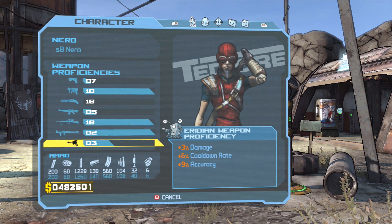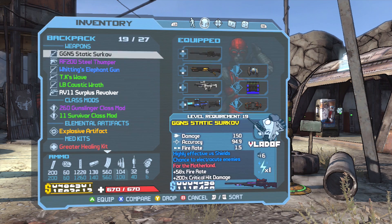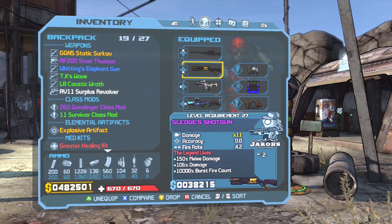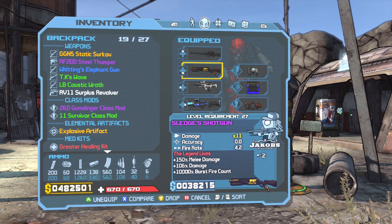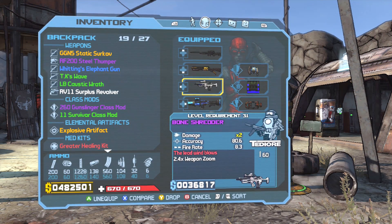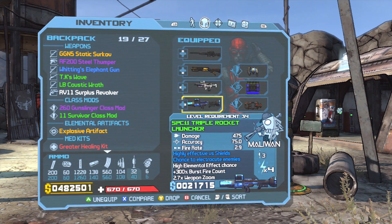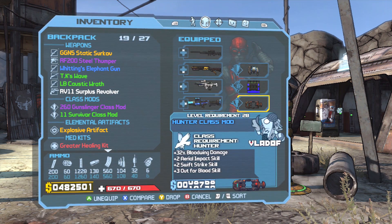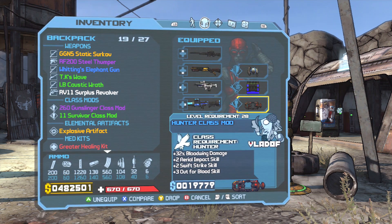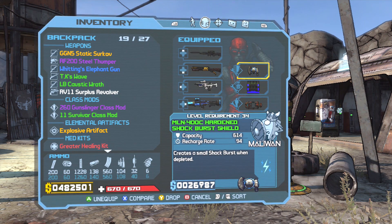We have level 3 for the iridium weapons and then level 2 for the launchers. $482,000 on my character, apparently. Let's check out our guns — we've got a Liquid Sniper, we've got Sledge's Shotgun. Of course I'm still using Sledge's Shotgun, why wouldn't I be? The Bone Shredder, of course — it's iconic. And then a Triple Rocket Launcher — a times 4 shock launcher, not too bad. We're rocking the Hunter Class Mod, which gives us Bloodwing damage, Aerial Impact, Swift Strike, and Out for Blood. We have a Bouncing Betty Shock Grenade and just a regular old Burst Shield.